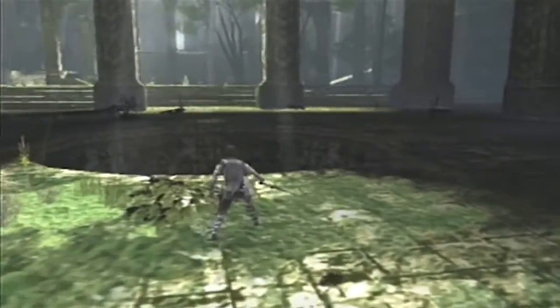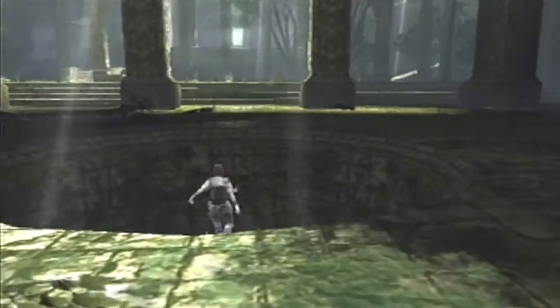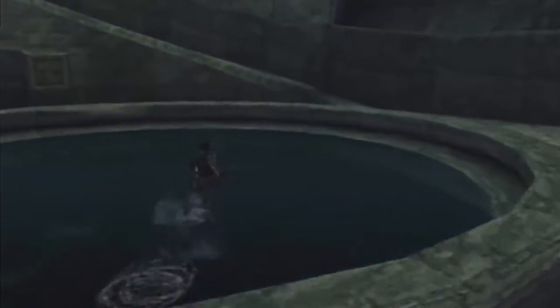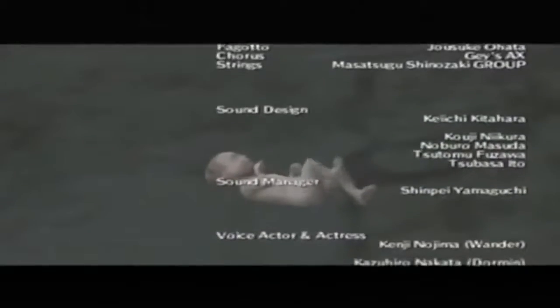One last thing you can find in the garden is this hole. Let's just jump in, shall we? And... dead. Recognize it? It's from the main temple where Mono finds the demonic baby Wander at the end of the game.